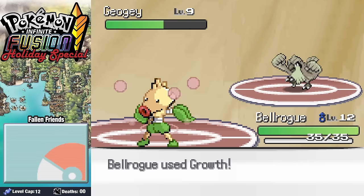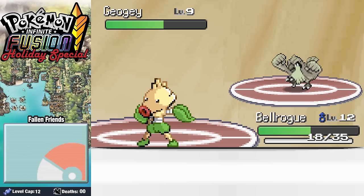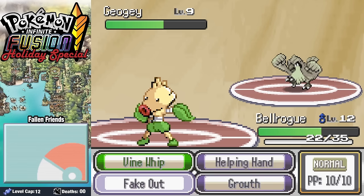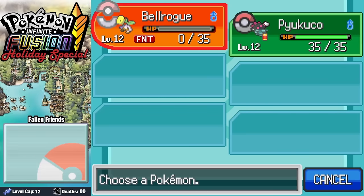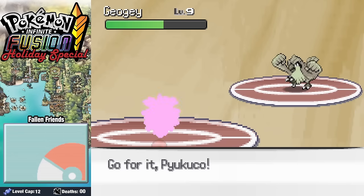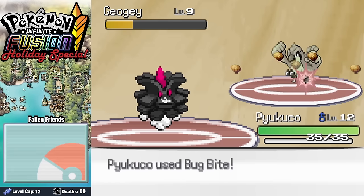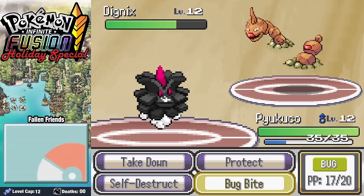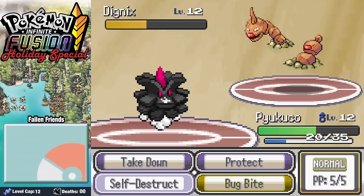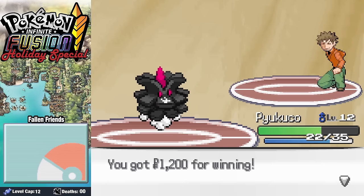Realizing I should have gone for a Fake Out on the first round, we use Growth to raise our Attack and Special Attack, as a Gust comes in devastating us, though we heal back up a bit. Not considering the repercussions, our first Pokemon goes down. Swapping out into our little Pinecone, we take care of the Geogee pretty quickly, leading into Dignyx, his Ace. Dignyx doesn't use Rock Tomb, and after a handful of Bug Bites, we take it down, earning our Boulder Badge.